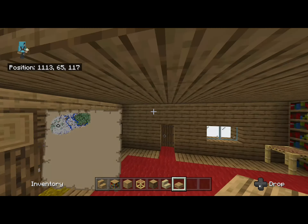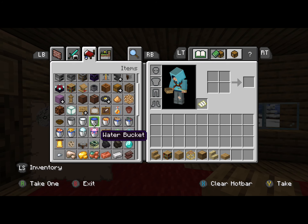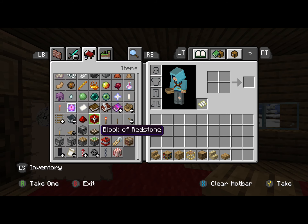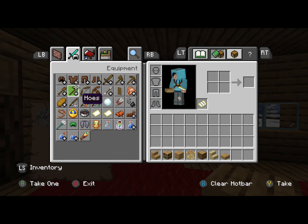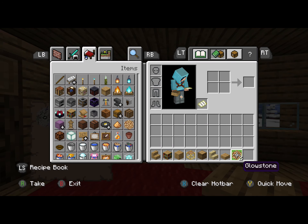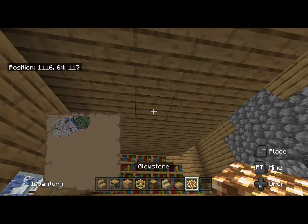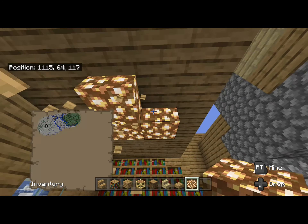We'll use glowstone. It's in items here, I think. Glowstone or sea lantern — glowstone. Right in the middle here.